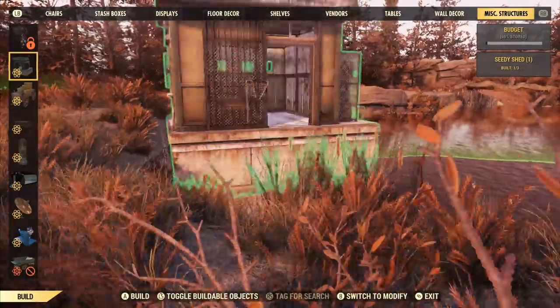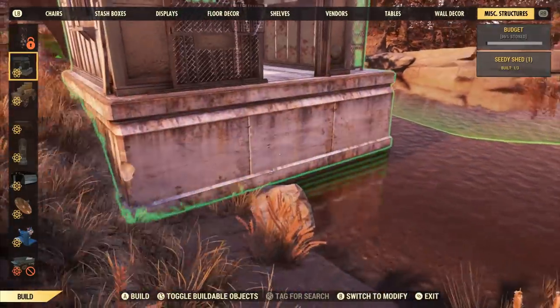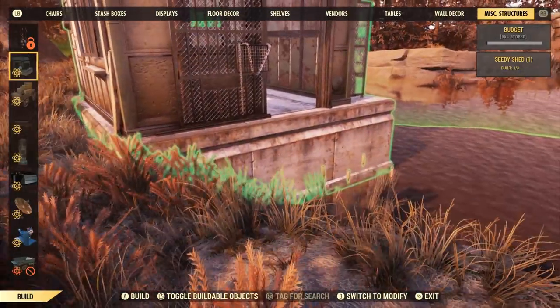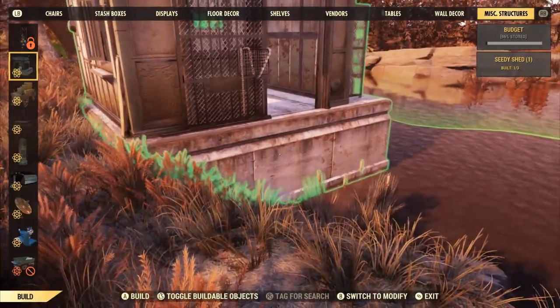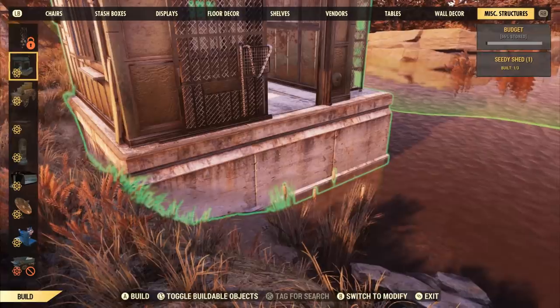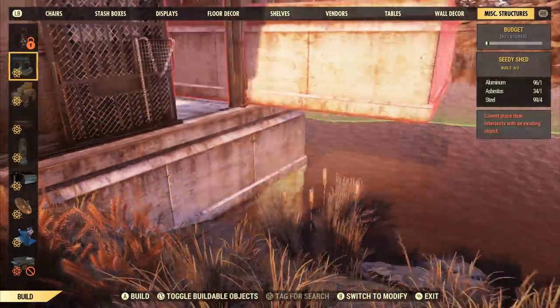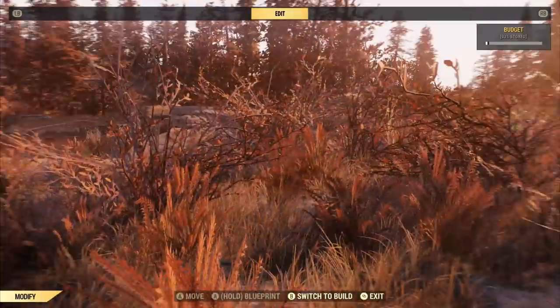There's actually a behemoth super mutant down there, but he's pretty benign — he's all the way down there. There's a pond. Nice little area. So what I want to do is, for me, this looks like a nice little fisherman shack. And I wanted to have this attached to a load of foundations so it looks like a kind of little fishing pier, basically. That's the idea and that's what we're going to do.